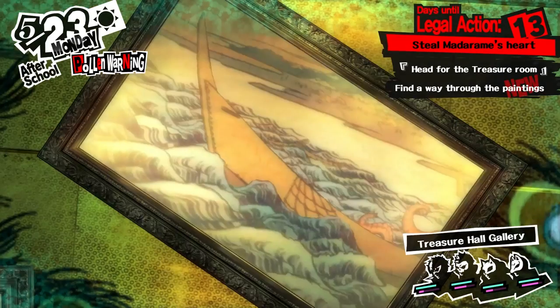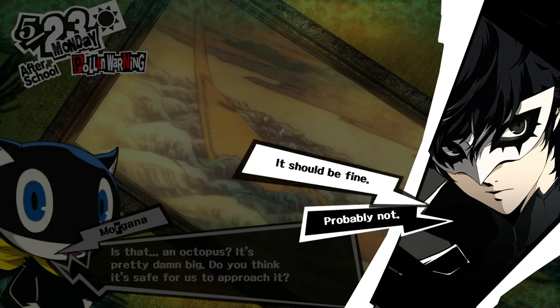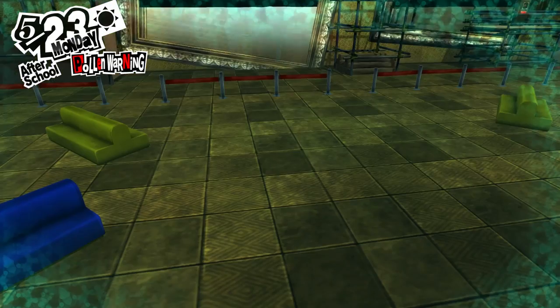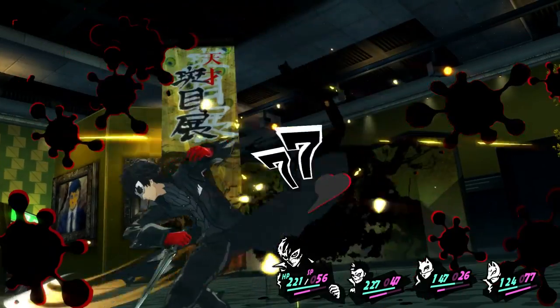You can reach the boat painting by running across the mountain painting. When Morgana poses a question to you, choose the first answer. This will knock your team onto the floor, where you can gain a bit of experience by fighting a couple guards.